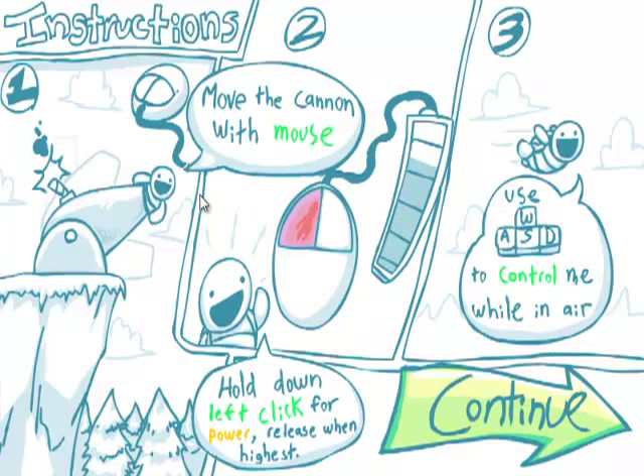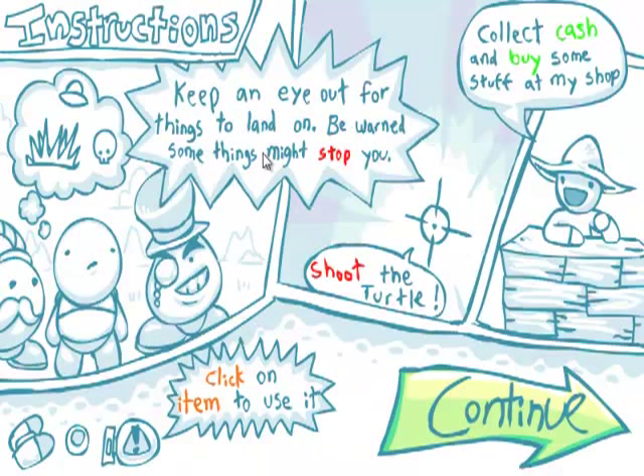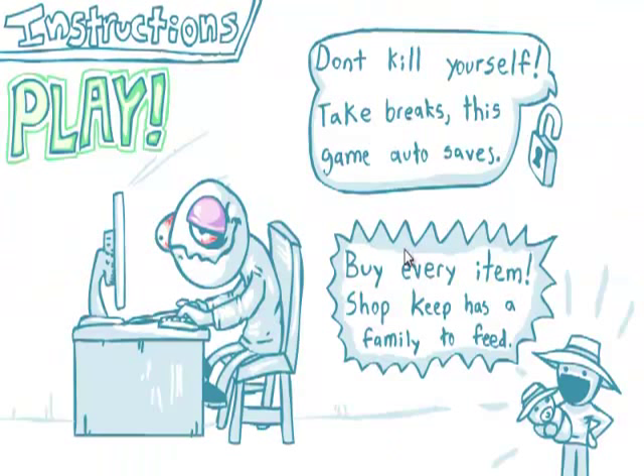You move the cannon with the mouse and then you left-click for power. Release when highest. Use the WASD keys to move while in air. Keep an eye out for things to land on — be warned, some things might stop you. Shoot the turtle, collect cash, and buy some stuff in the shop. Click on the item to use it. Don't kill yourself. Take breaks. This game autosaves, which Flash games always should.